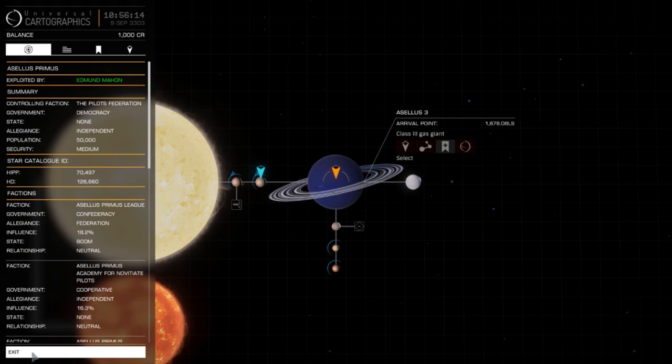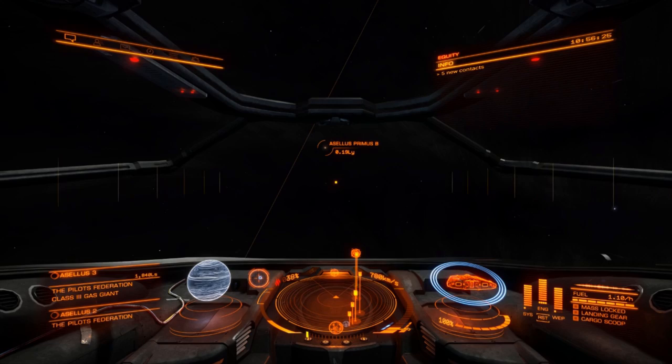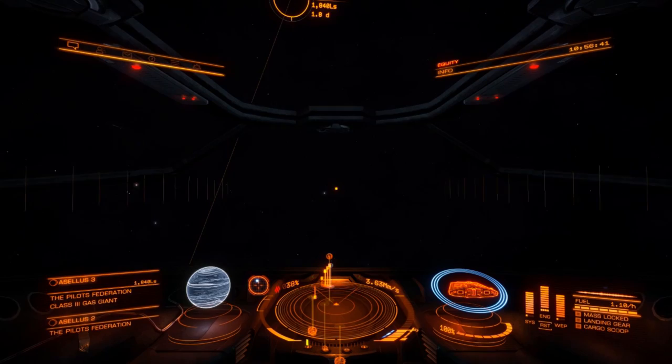Just to the left of the radar is a little mini radar with a hollow dot in it — that's where we've got to fly to, like a compass. Because it's hollow, it means the target's behind us, so we're going to pitch up slowly. You need to be clear of the planet — once all those scales and things on your screen have gone, you can start pointing in the direction you want to go.